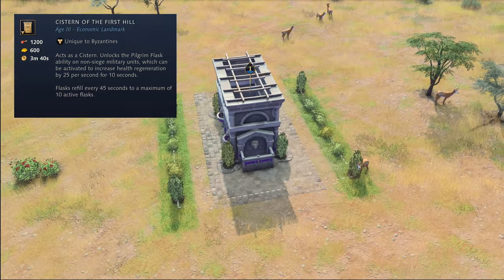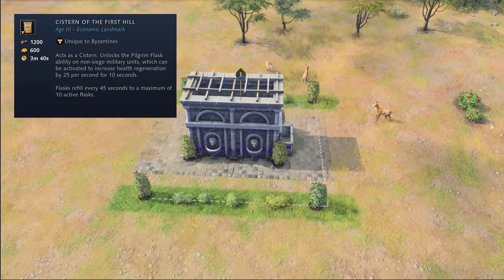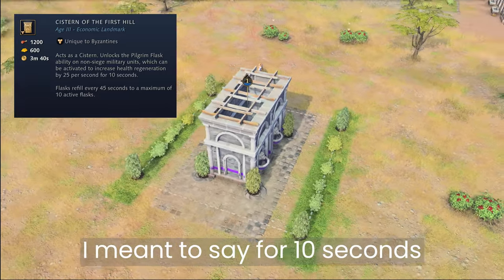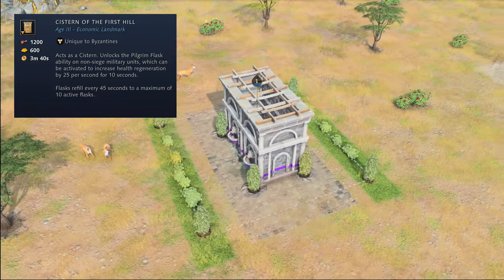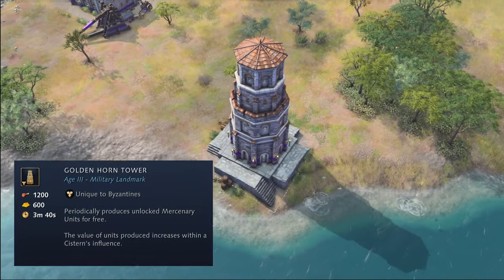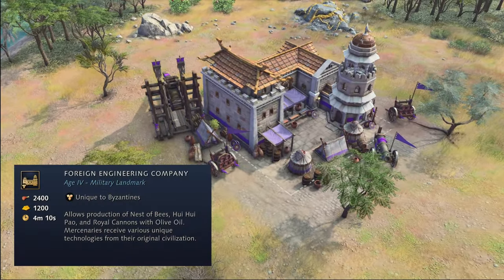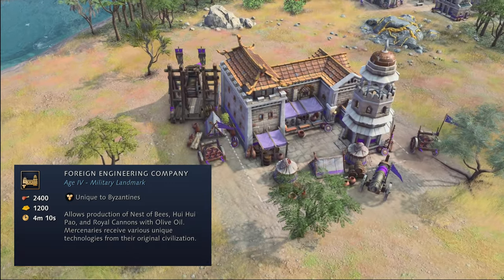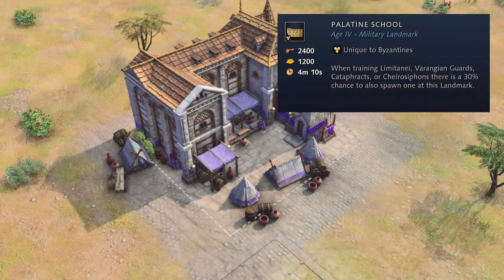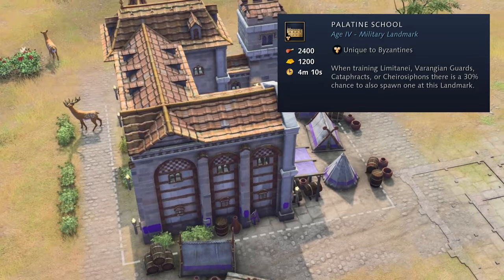Next up, in the Castle Age, the Cistern of the First Hill acts as a Cistern and unlocks the Pilgrim Flask ability on all non-siege military units. This can be activated to increase health regeneration by 25 per second every 10 seconds. Flasks refill every 45 seconds up to 10 flasks, and this ability can also be toggled to be used automatically whenever units reach low health. The second Castle Age landmark for the Byzantines is the Golden Horn Tower, which periodically produces mercenary units from your researched contract for free. And in the Imperial Age, the Foreign Engineering Company allows the production of siege units from other civilizations for olive oil — siege units available are Nests of Bees, Huihui Pao Trebuchets, as well as Royal Cannons. And last but not least, the Palatine School landmark grants you a 30% chance of spawning a free Limitane, Varangian Guard, Kirosiphon, or Cataphract when producing them from your production buildings.